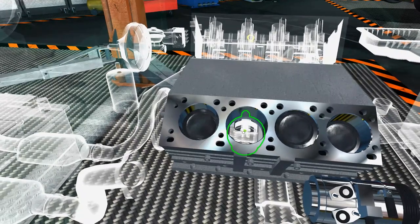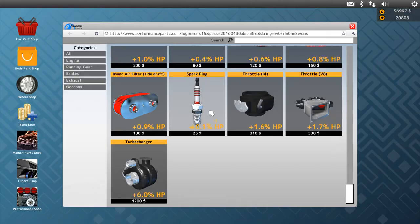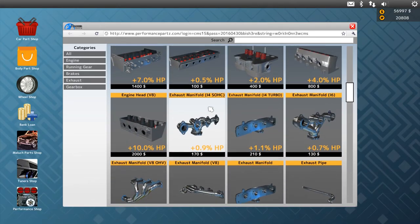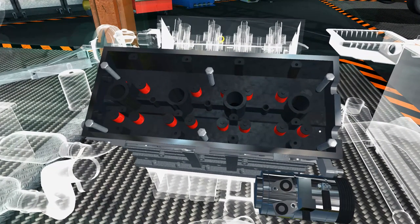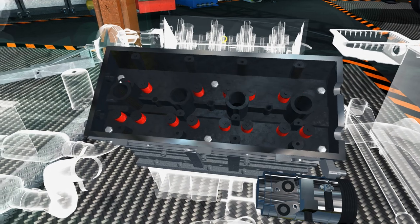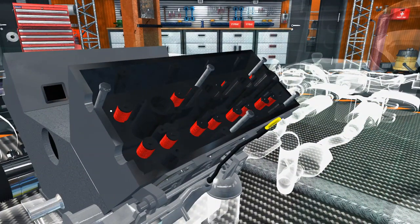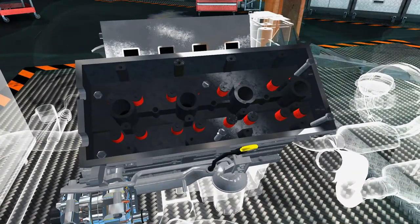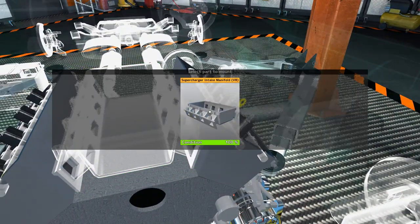We can get upgraded engine heads for the V8 — there's no left or right side distinction. Each engine head gives plus 10 percent horsepower, so with the engine already at 900 horsepower, just the two heads alone would put it well past a thousand. I really wonder how this is going to drive when it's all done. At the dyno I believe you can also tune the ECU — the engine chip — as well.